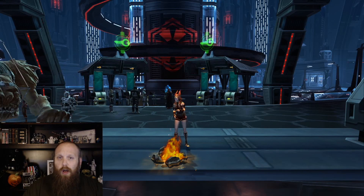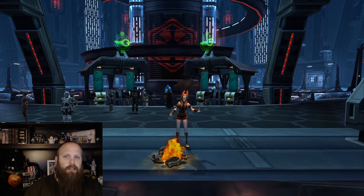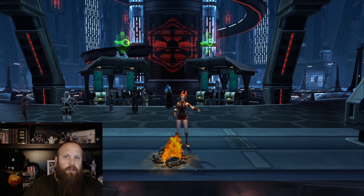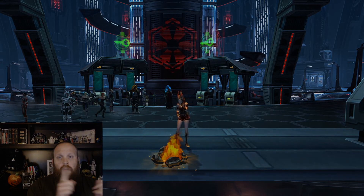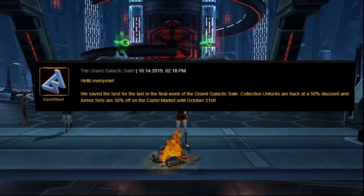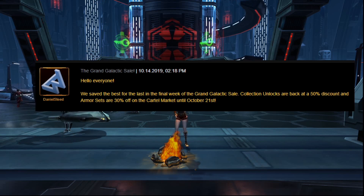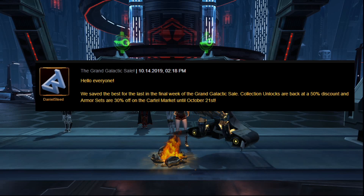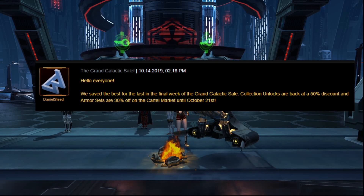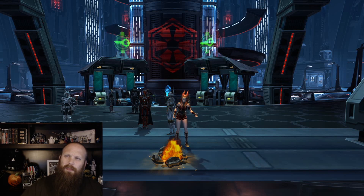It's here — the final one. Collection unlocks and armor sets are both on sale. Our friend Daniel Steel says: 'Hello everyone, we saved the best for last. In the final week of the Grand Galactic Sale, collection unlocks are back at a 50% discount and armor sets are 30% off on the cartel market until October 21st.'